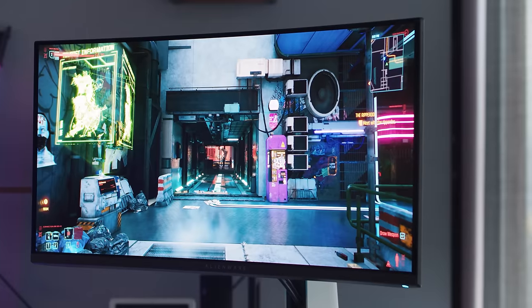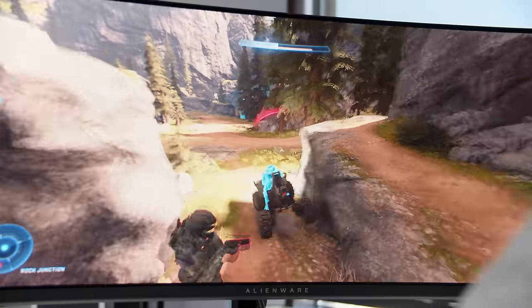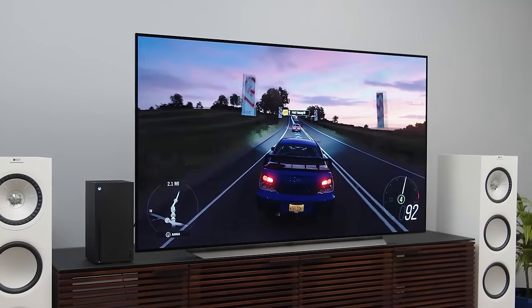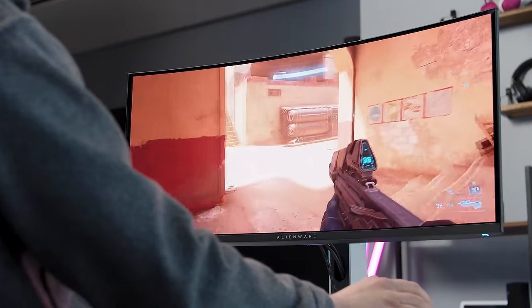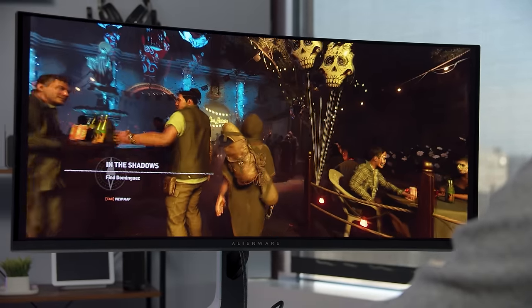A closer look at this certification exposes the problem with the vast majority of HDR monitors. The traditional wisdom is that you need a bright monitor for good HDR performance, at least a thousand nits. That's true for a TV you're several feet away from, but not for a monitor that's a few inches from your face. Brightness is important, but only because it allows for higher levels of contrast. The panel technologies available for most PC monitors — IPS, VA, TN — just don't have enough brightness or contrast to push good HDR performance, even at the high end.